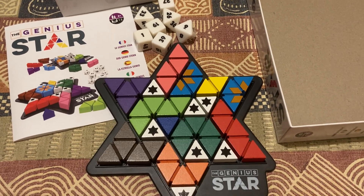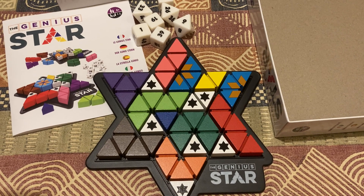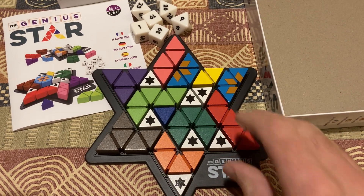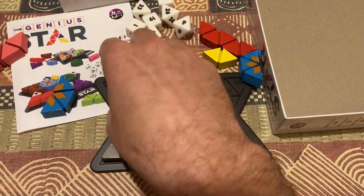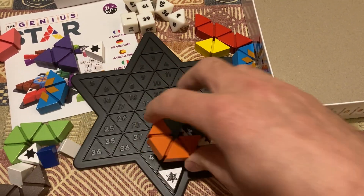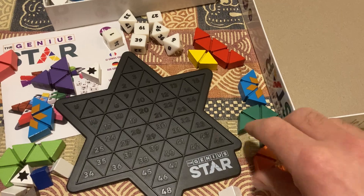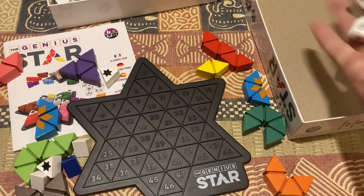Hello and welcome to Martin Maths. We're going to continue on our mission to complete a few more of the 165,000 odd versions of this game. So it's the genius start. I'm going to take all these pieces out and roll the dice and see what luck we have in store for us. So we've got our rhombus and trapezia, compound shapes, equilateral triangles. Let's see what option we get.